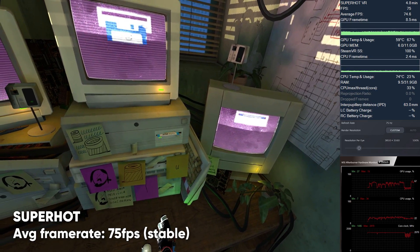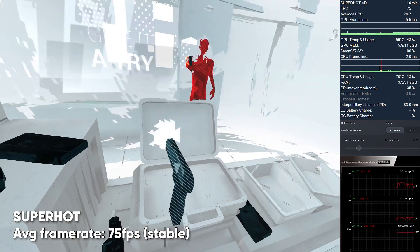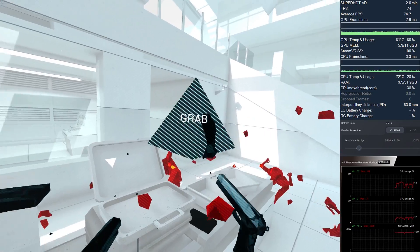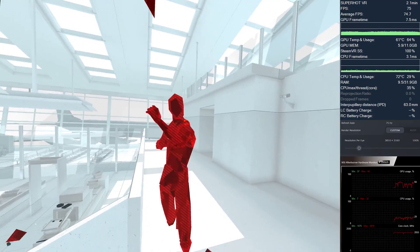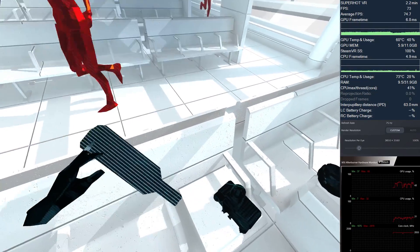SuperHot is a fun game, and I know it's not so heavy on your GPU, but I just had to add it. It runs like a dream on the Pimax 8KX in native 4K resolution — it's sharp, it's fast, and it's a stable 75 frames per second, which makes the game easy to play. I bet you have never seen SuperHot looking as good as this.